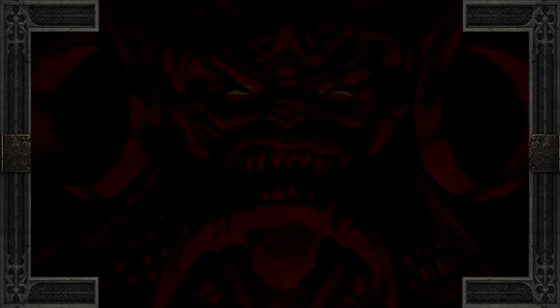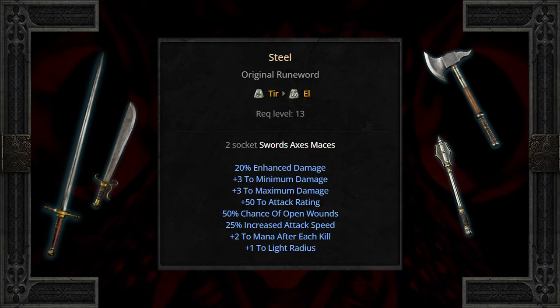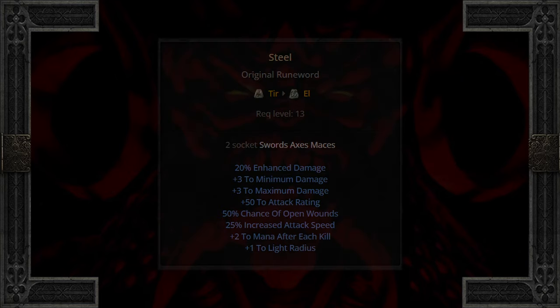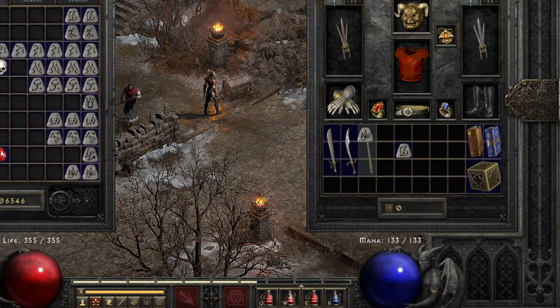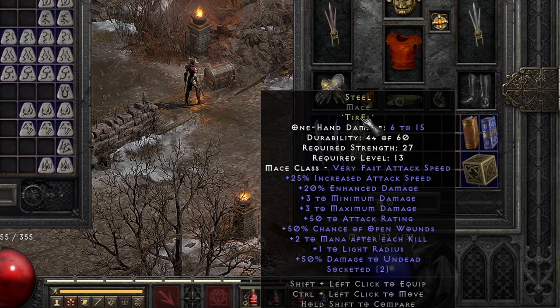Straight away, most characters using a melee build can have a field day with runewords. 2 socket swords, maces, and axes can build Steel at level 13. Steel is a great runeword for early melee — good enhanced damage, open wounds, and plus mana make most Act 1 weapons viable. Just maybe avoid a hand axe or short sword.